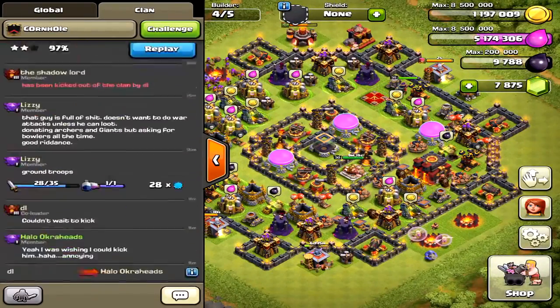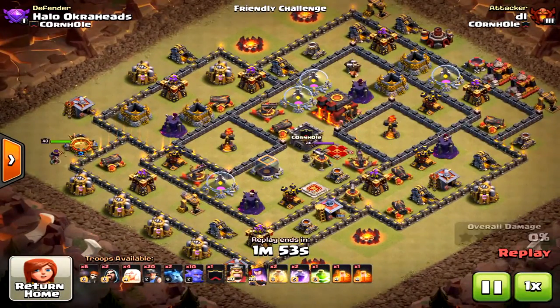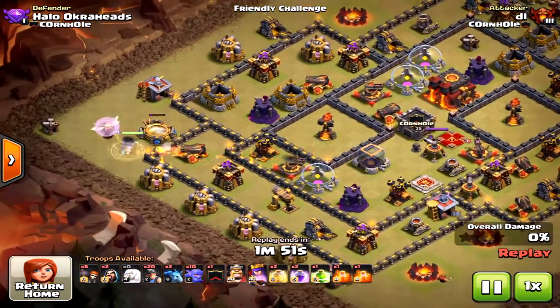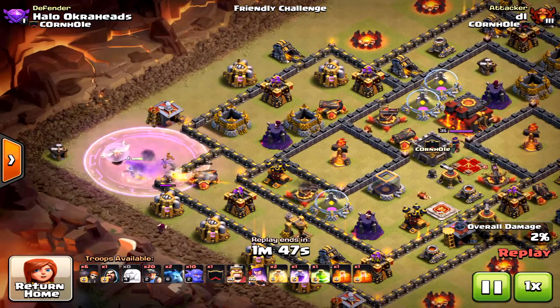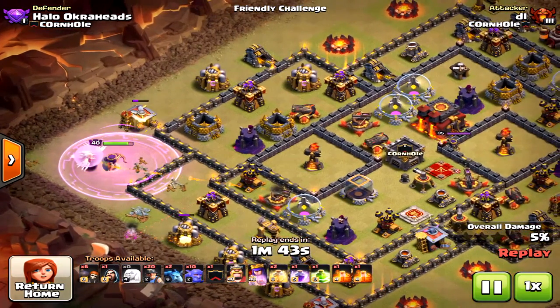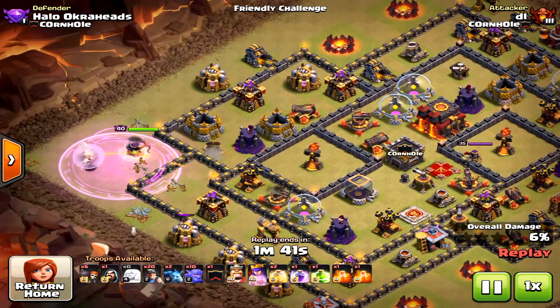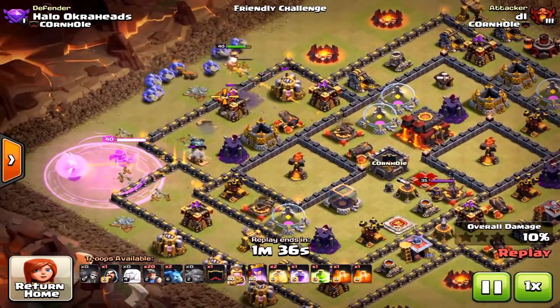This was almost a success though — even with that rough start, he got 97%, which is pretty good. He would have gotten 100% if he'd just brought some cleanup troops. He doesn't need all those Wall Breakers — scratch some of those and bring cleanup instead. But the game plan was there, and that's key.